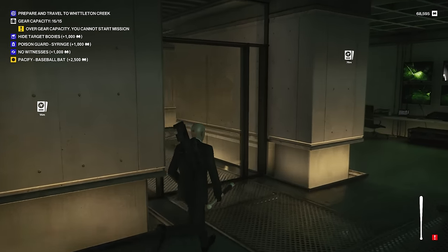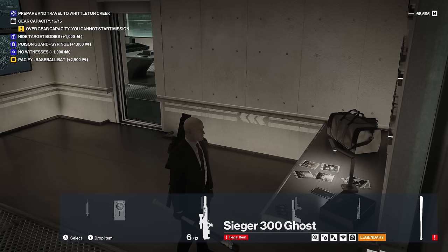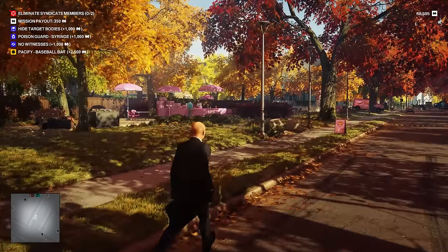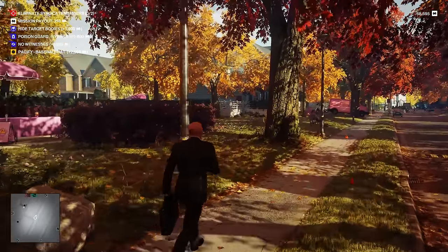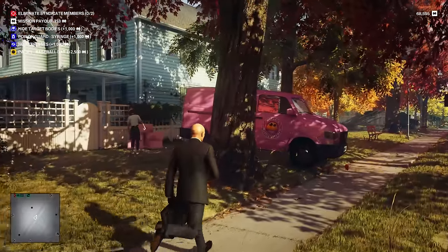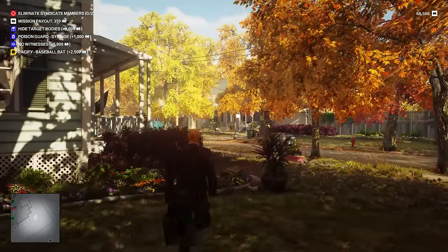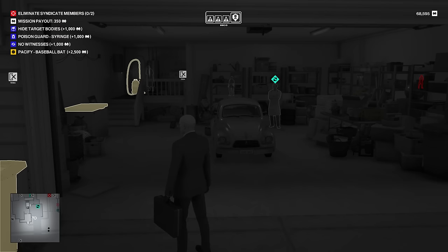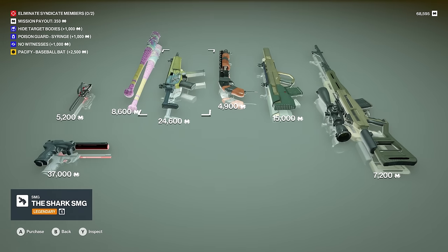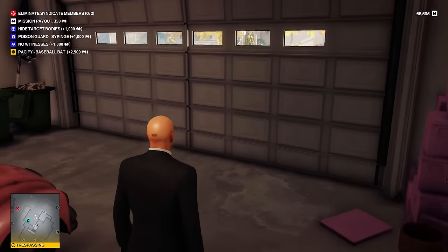I'm going to do an outfit change for Whittleton Creek — actually, we'll double up on the signature 47 suit with gloves. Over gear capacity? It's probably the sniper and the baseball bat together. Forget the sniper then. Whittleton Creek — let's see how this goes. Both of our targets look to be isolated to one side of the map, which is not bad. I'm going to immediately go for the weapon check. Last Syndicate takedown we got a fair amount of guns. Of course, no silver baller. Literally have a baseball bat and the dealer gives me a baseball bat.